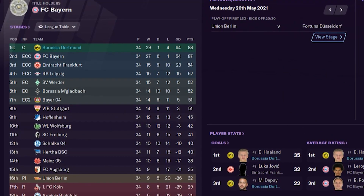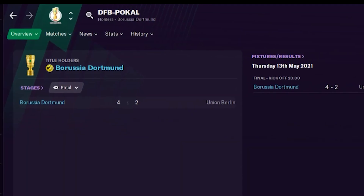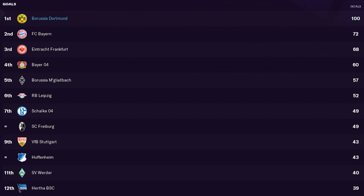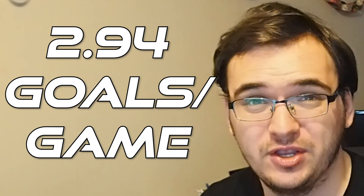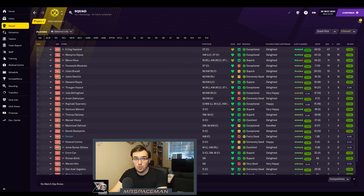With this tactic, we won the Bundesliga by only one point — Bayern is unstoppable, so that's already a good thing. We also won the German Cup. In terms of team detail, we scored 100 goals in the league at 2.94 goals a game. That's just in the league — not Cup games, not Champions League. 100 goals, 2.9 goals a game in just the Bundesliga in 38 games. Depay and Haaland scored 39 and 47 goals respectively, which is completely insane. This tactic works.